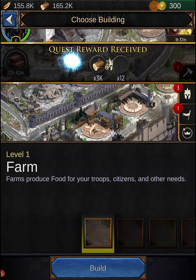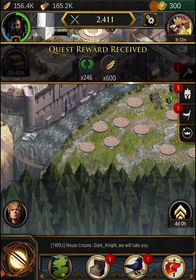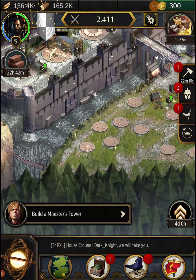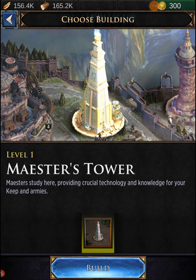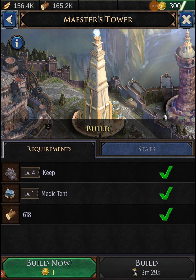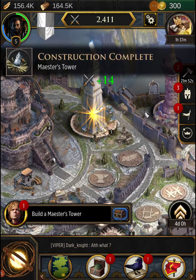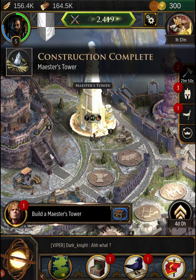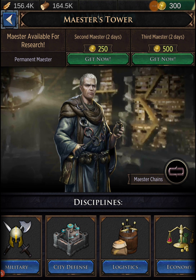Let's upgrade the war camp and build the Maester's Tower. The Maester's Tower provides crucial technology and knowledge for your keep and army — so let's build that. I finished that for free. Yep, it's essentially a research center.